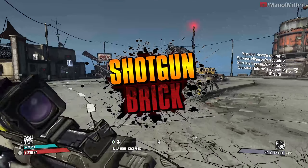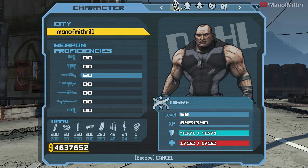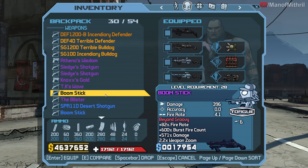All right guys, this is Mithril with day seven of Shotgun Brick. The first thing I'm going to do is get some Ogre class mod farming done. I'm going to be pretty picky this time because this is playthrough two - I want four in Revenge, rapid reload, high shotgun fire rate, and shotgun damage instead of ammo regen. After that we're going to do some Boomstick hybrid farming, then armory runs, then Crawmerax.